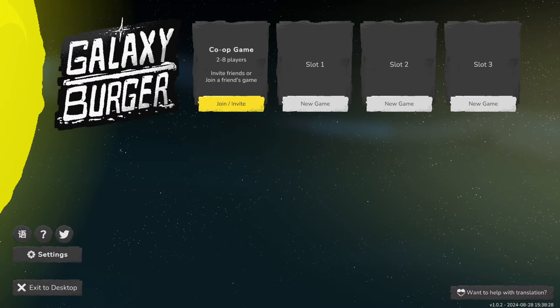Alright, here we go with Galaxy Burger. This is the latest from developer Galactic Workshop, who also made Galaxy Pass Station, which is a very fun combination of Space Station Management and Papers, Please. This one is a cooking simulator and seems to be set in the same universe as their previous title. If you want to check this game out, I'll have a link in the description down below. But for now, let's get right into it and start a new game.